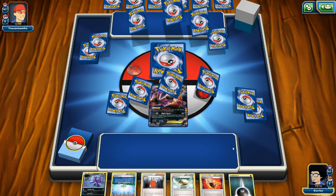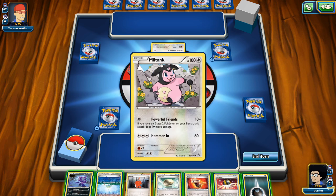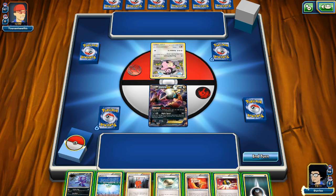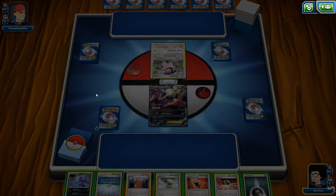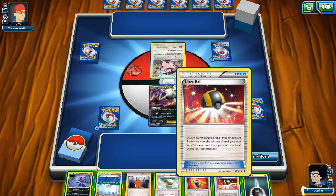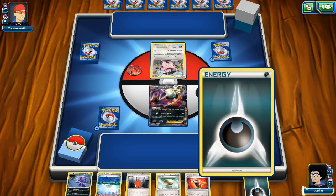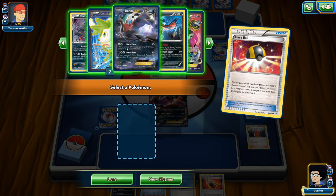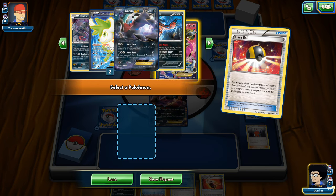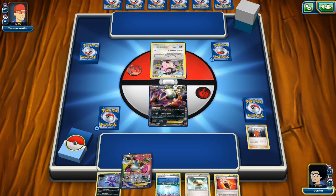I'll leave Sableye in hand for now to see what we top deck. It looks like this is going to be a Stage 2 deck — we see a Miltank in the opponent's active spot. I'm going to discard my Hex Maniac and an Energy to get that Energy in the discard pile for Dark Patches, and grab a Hoopa. Then we'll Hoopa for the other Darkrai, Shaymin, and maybe Keldeo.